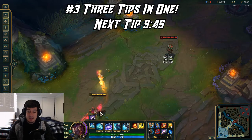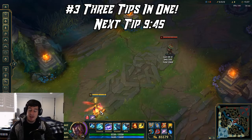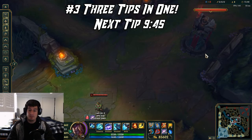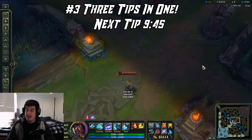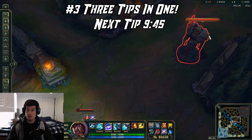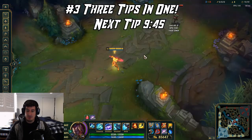With the lane playing out, if you're against something like a Ziggs — a really safe lane that can wave clear from long distance — and they just W satchel charge away when you try to engage, start pushing them constantly under tower. This gives you priority over any roam in the river, and secondly they'll have to use mana if they aren't great at CSing under tower with autos. Particularly mages are going to struggle under tower, so getting lane priority is really strong.